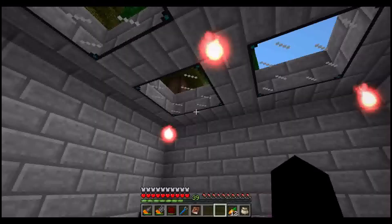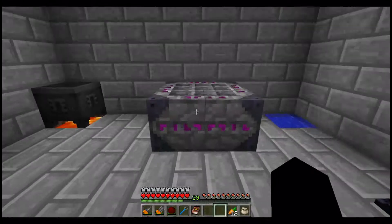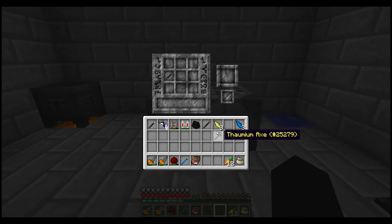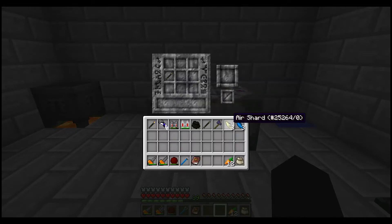Hey guys, I'm back. I know it's past the wrapping-up point but I'm not too worried. Anyways, I got myself two wands of the apprentice, one thaumium axe — which is just some thaumium and sticks — some air shards and some water shards. I'm going to take three water shards and use them around my wand of the apprentice.